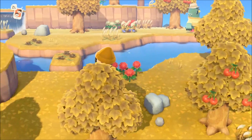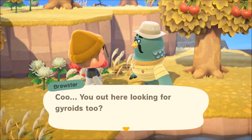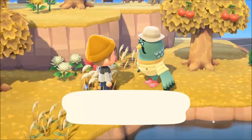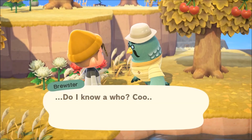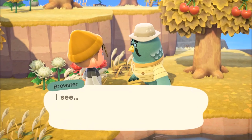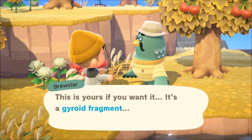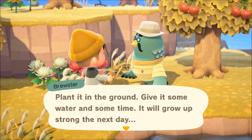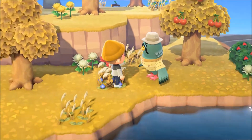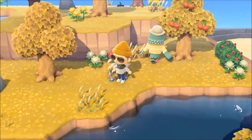Now is the opportunity to find our guy, the coffee pigeon - and here he is in all of his glory. We have officially found Brewster. Go through the dialogue: select 'Blathers sent me to ask you to come to my island.' He gives you a little fragment and teaches you a bit about gyroids. Not bad, but that's not why we're here. He says 'Give Blathers my best' - you heard the man.